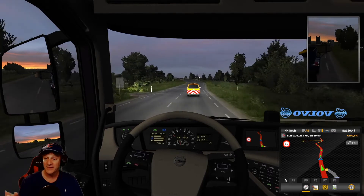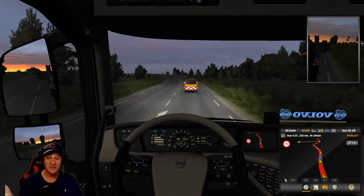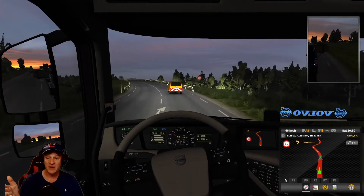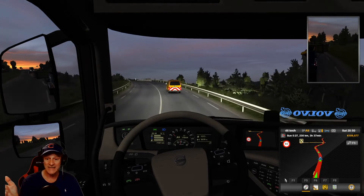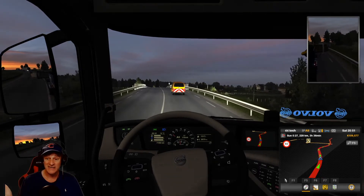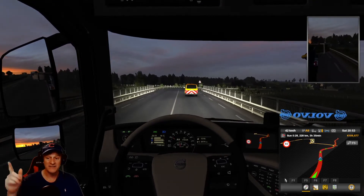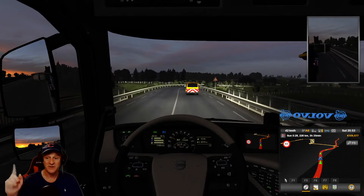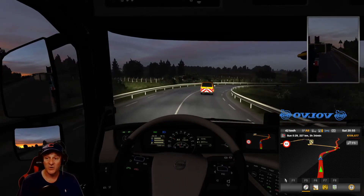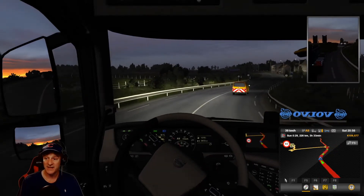By going all the way from Naples up to France, and counting in that we now have three drivers earning money for us, we're up to almost 110,000 euros. This job should pay about 20,000 euros, so that'll give us 130. And that's enough to expand our base in Milan — our garage in Milan. So I think we'll do that at the end of this episode. We won't have enough to get another truck or hire another driver, but still, that's progress. Kind of excited for that.